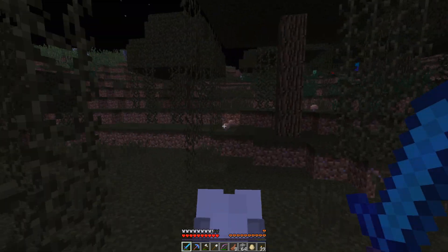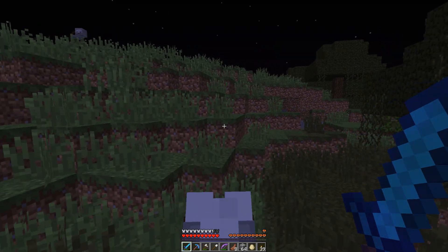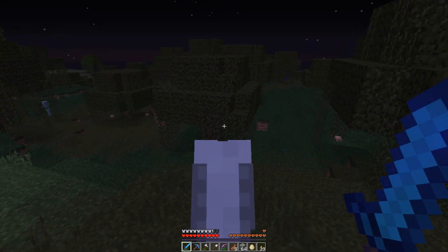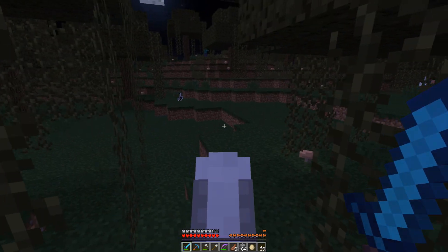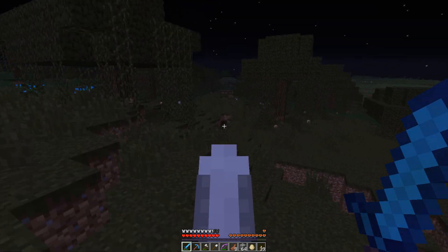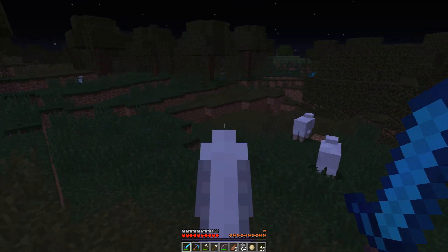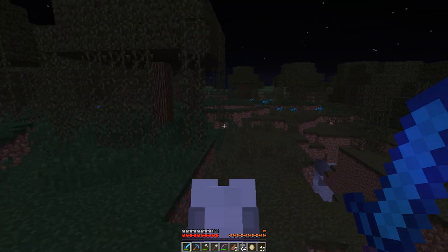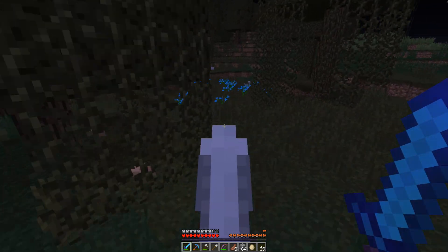I'm on the wrong side of the hill. Spiders. Where am I? I'm lost — I can't find my stuff. There's a cave... whoa, not that cave. That looks dangerous — it's just a cave. Zombies. Okay, see ya. Well, somewhere around here is — oh, there it is. I went too far deep in the swamp.